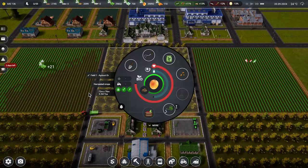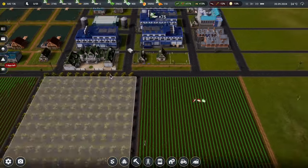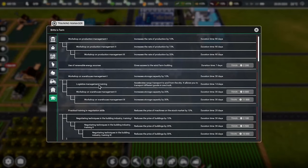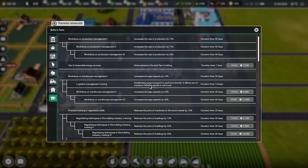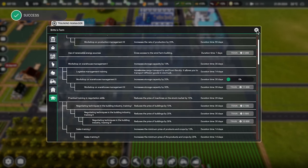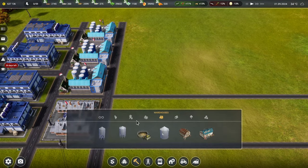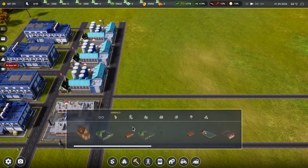We're stalling irrigation systems - we should wait till we've sorted everything else. I didn't realize we could do that - I thought we could only do it on greenhouses in the last game, not these fields. Let's get this training done. Storage capacity - let's do that because we know we'll end up with a huge amount of stuff coming out of here.